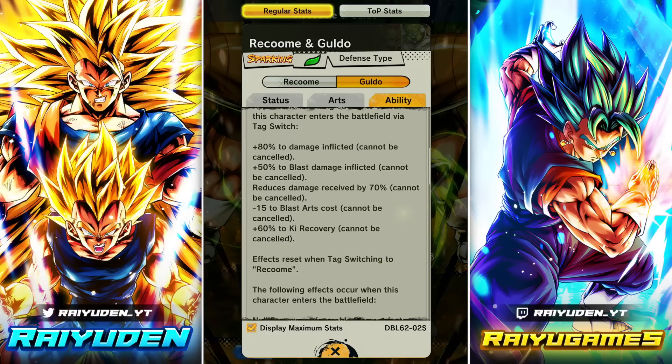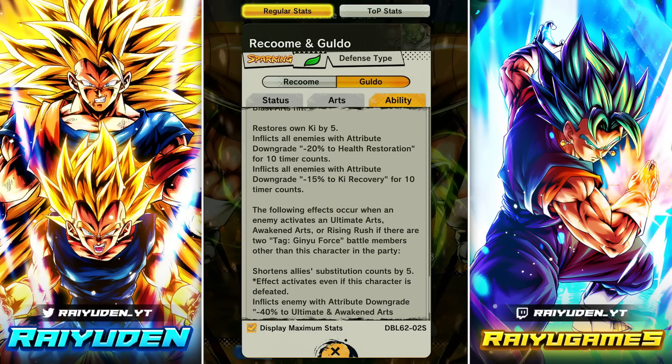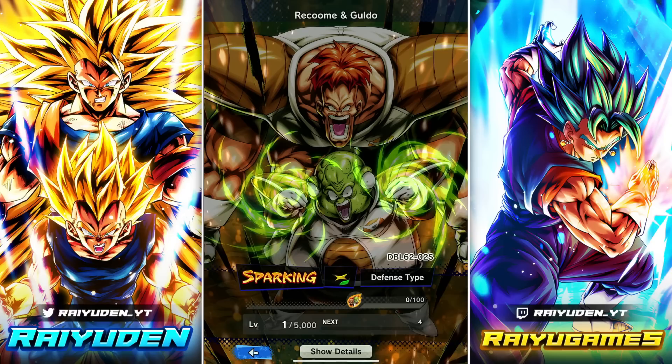These characters have so much in their kits now — look at what we're reading here, it's crazy how complicated units are nowadays. It's going to be impossible to remember everything. But look at the art too — isn't that crazy?